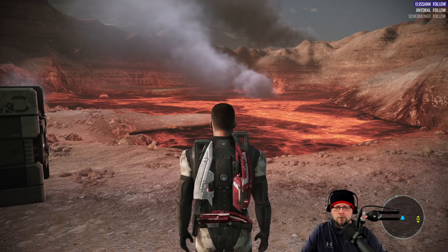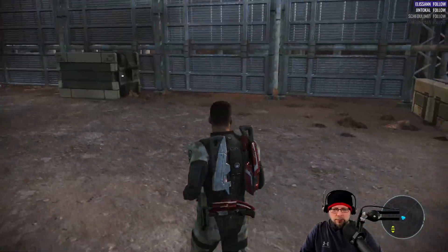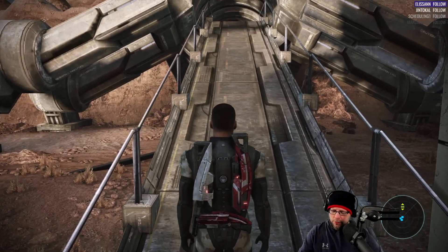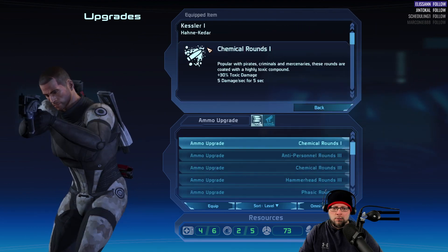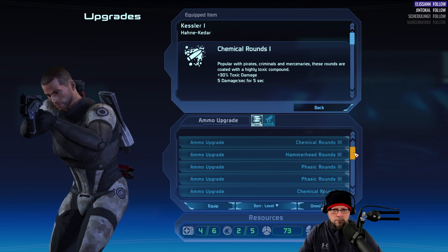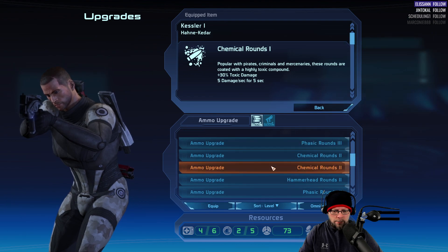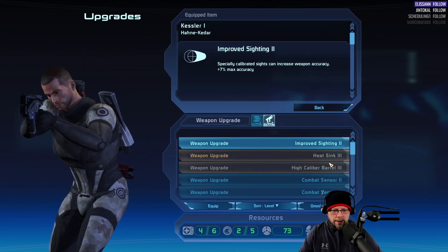Welcome back. Let's head down into the tunnel. Actually, one thing I want to check super quick. I'll go back into equipment on my pistol and check mods. I've got level three mods because I'm running chemical rounds one. Let's switch to chemical rounds two, and then improve sighting two.